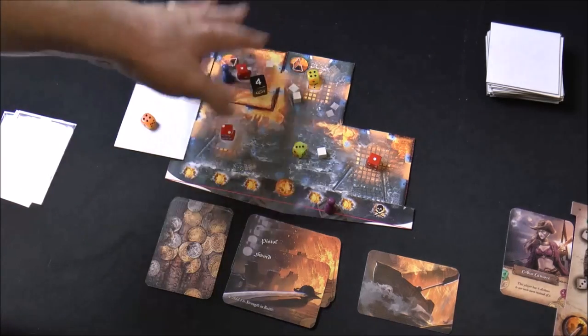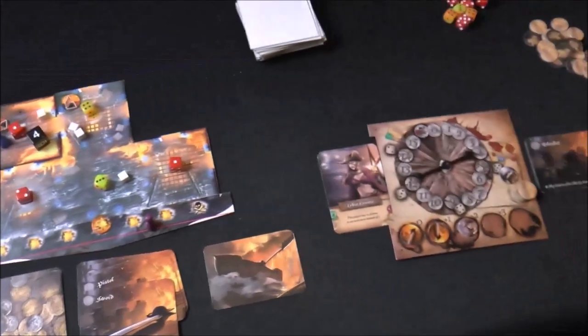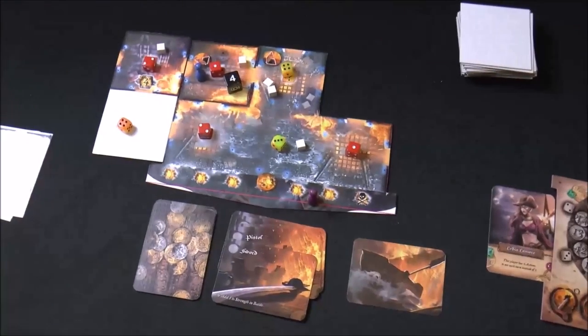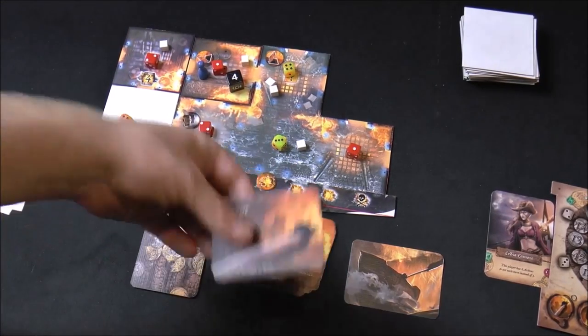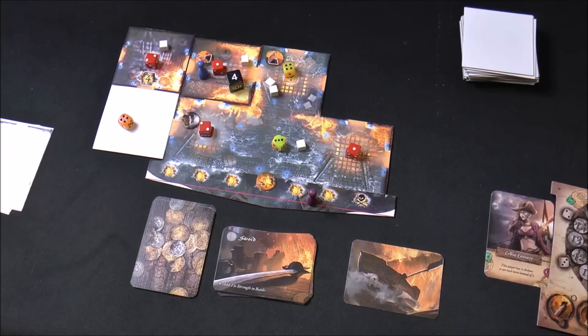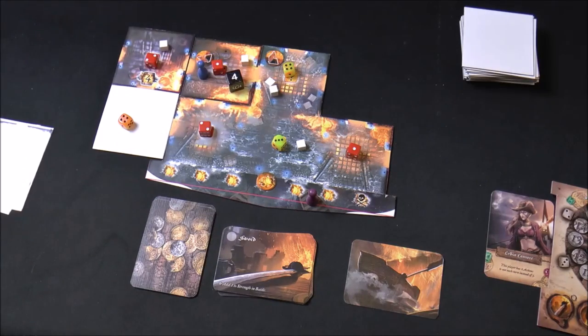If a fire die reaches six and explodes, the explosion track advances, and at six on that track the tile is flipped over and removed from the game — which can also block tile placement and cause you to lose. If you are in a room that explodes, you die immediately. Dying from explosion also destroys any treasure you were carrying. You can respawn as a new pirate, but if enough treasures are destroyed that the win condition becomes unreachable, you lose the game.